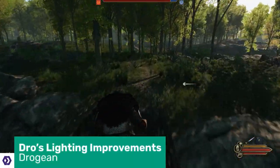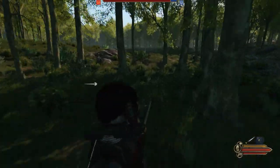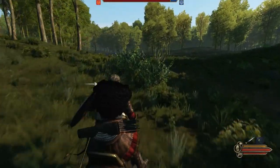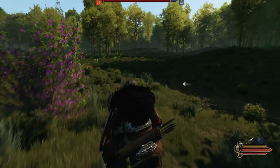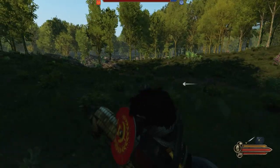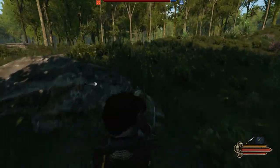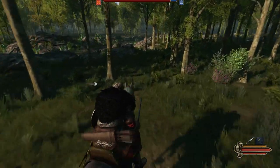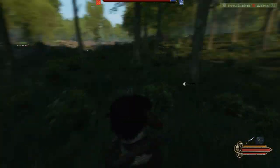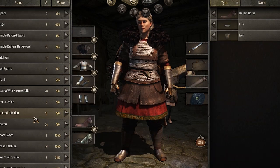One of the largest selling points of Bannerlord as a successor to Mount & Blade Warband was that it looked a whole lot prettier. And it certainly does, but what if it looked even prettier? There are plenty of shader packs out there, but Drow's Lighting Improvements by Drogon isn't one of them. All it does is tweak the in-game lighting to be more dynamic depending on the weather, time of day, and location. But it makes the visuals overall pop a lot better, and the improvement couldn't be better showcased than by comparing how your character looks in the inventory menu — this is without lighting improvements, and this is with. Look at that!